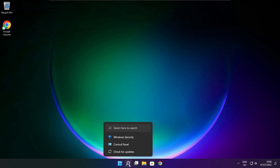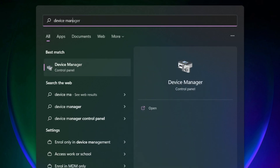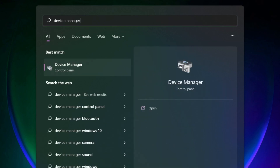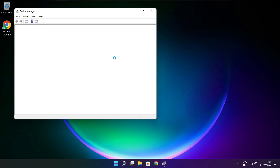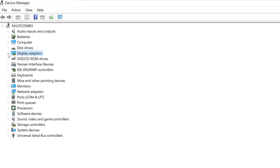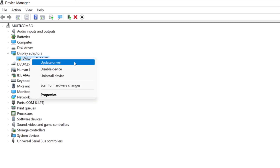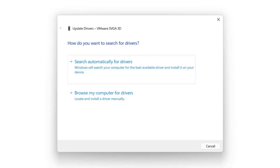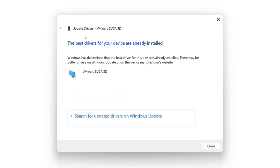Click the search bar and type Device Manager. Click Device Manager. Click Display Adapters and select your display adapter. Right-click and update driver. Search automatically for drivers. Wait for installation to complete and click Close.